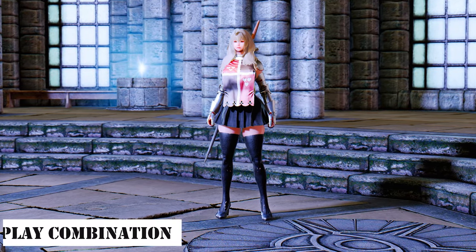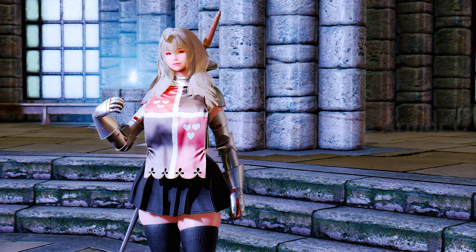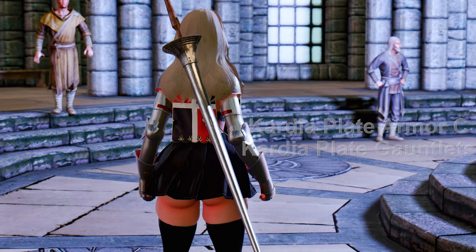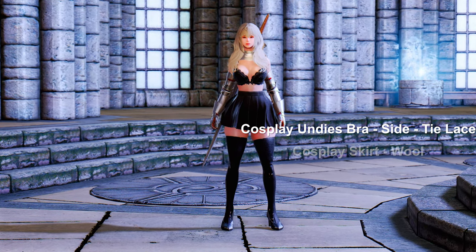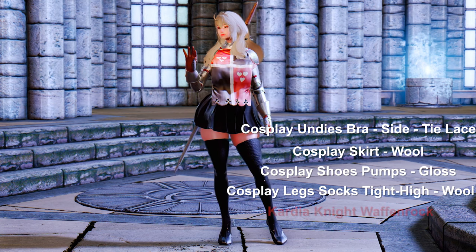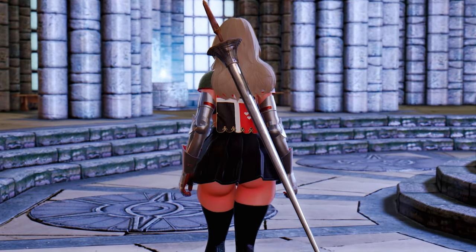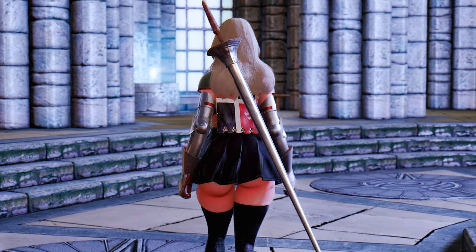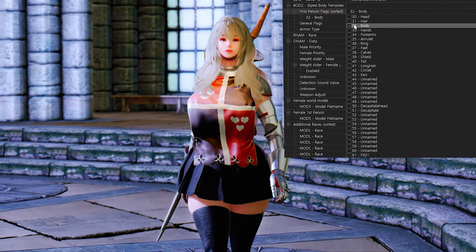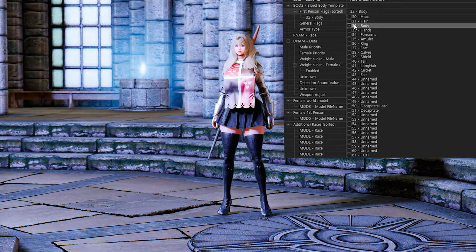Lastly, we have the combination of Cardia of Rhodes Armor and the Cosplay Pack outfit. This combination involves wearing the Cardia Armor C and gauntlets to cover the shoulders and arms with the Cardia Armor. The rest, from the chest to the legs, is adorned with the Cosplay Pack, accentuating the character's figure. Adding the Waffenrock enhances the medieval vibe. However, be aware that the thigh stockings might not be visible, as they may overlap with the Cardia Armor partitions. In such cases, you'll need to open SS Edit, go to the Armor add-on, and uncheck all partitions in Niscardia Armor CAA's first-person flags, except for 32 body.